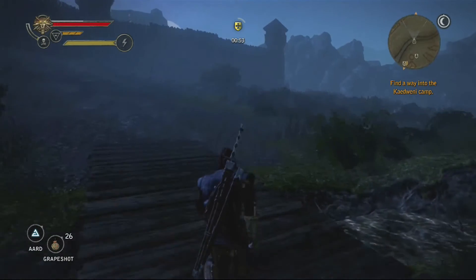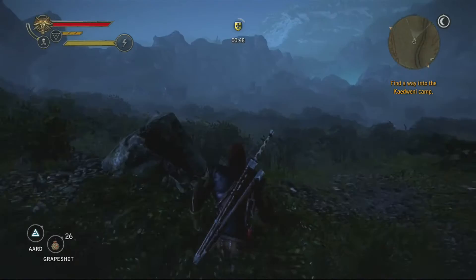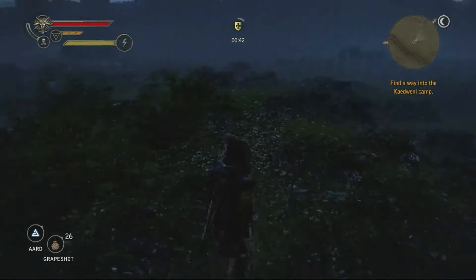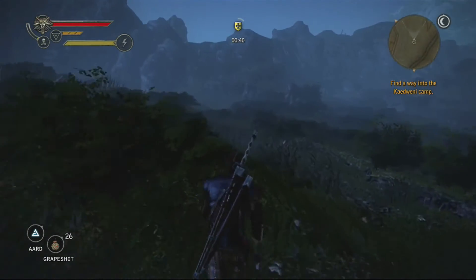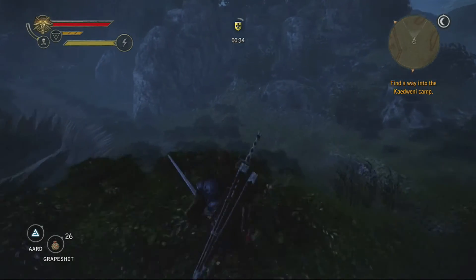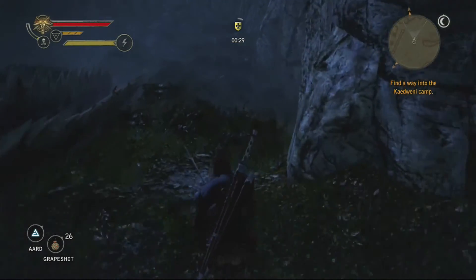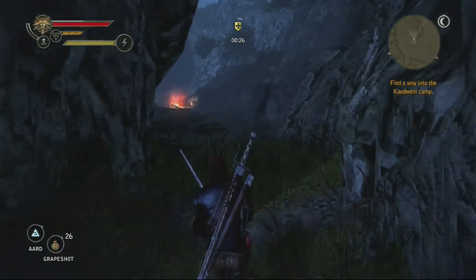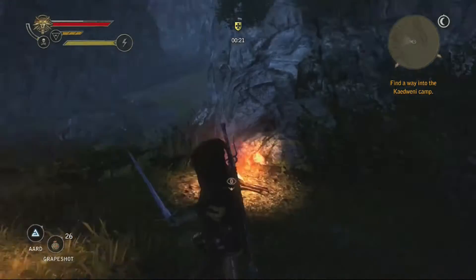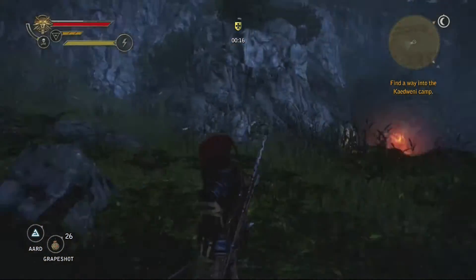We're going to take the back entrance to the Kidwani camp. You want to keep the trench with all the spikes to your left side and kind of just hug that, walk all the way down, and you're going to come up onto an opening in the mountain face. We're going to come up here and go to our right, then veer to the left — your waypoint on your map is also going to show you where to go.